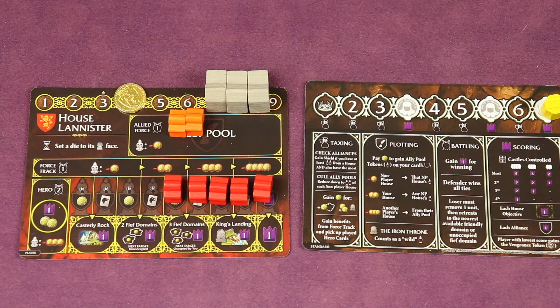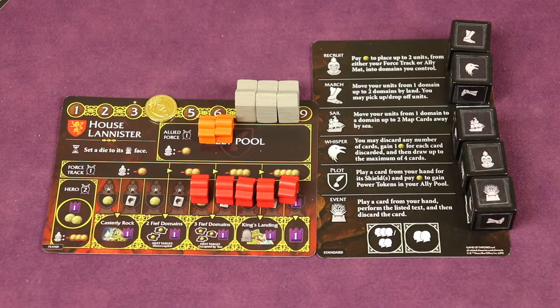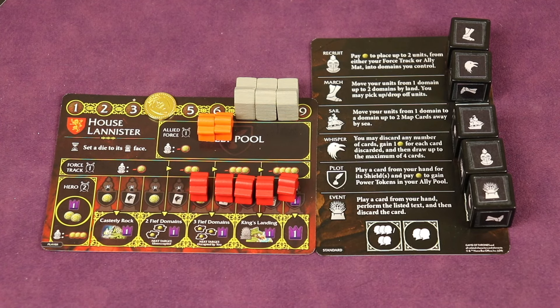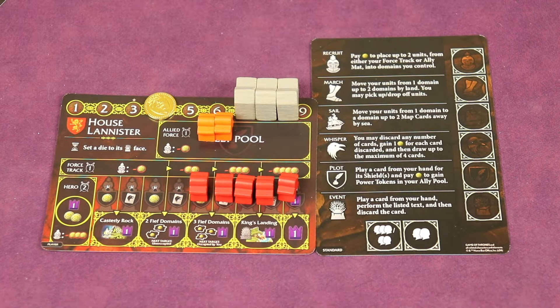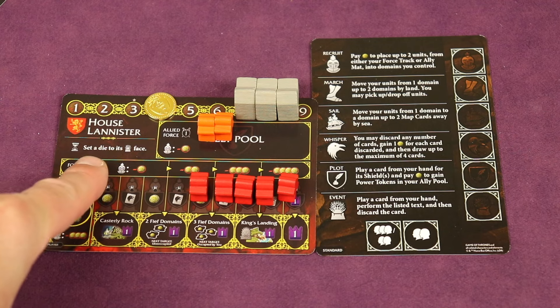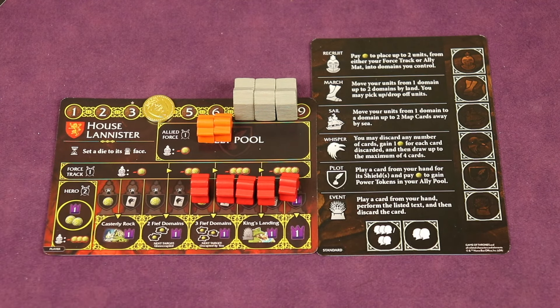Whoever has the most points at the end is the winner. There's a lot more rules I didn't go over — this is just a high-level overview. At the end of the round you take all the dice up, the first player goes clockwise and rolls the dice to redraft again. Also, each house has its own special ability — for example I can always set a die to an event phase, and all the houses do different things like that.